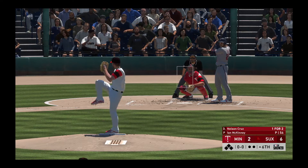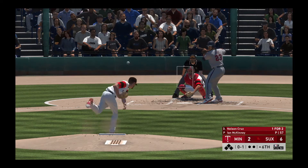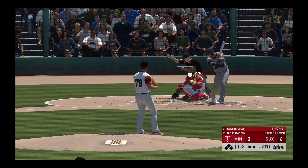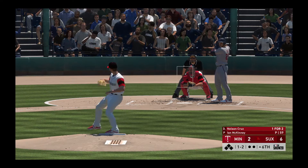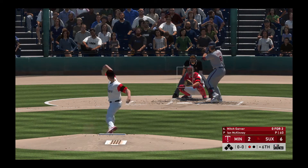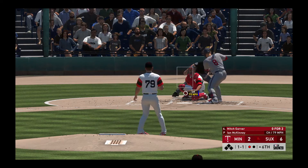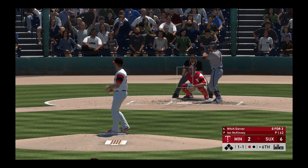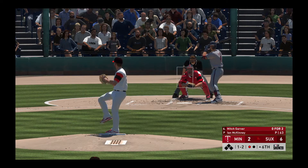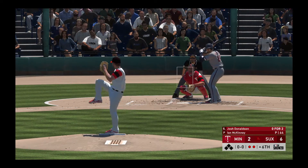Leading off the inning, Nelson Cruz, and they'll need him to get something going here. He gets ahead 0-1. Looked like he was going to wait him out, see if he was going to come over the heart of the plate — the fastball is right by him as he swings and misses for the first out of the inning. Now batting, the catcher, Mitch Garver, comes on with one gone as he looks at a called strike one. Sets the target low and it misses, one and one. Count moves to a ball and two strikes. Two runs, five hits, and no errors in the ballgame for Minnesota. And he struck him out — a good pitch as he registers his eighth punch out of the ballgame.